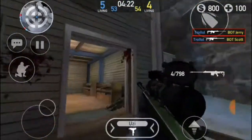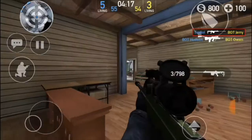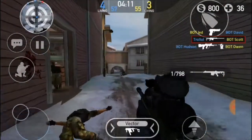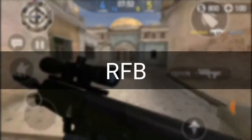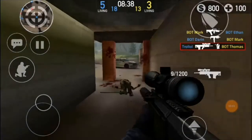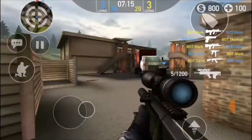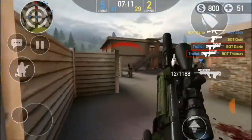I recommend using the M98 for sniping because it's a one-shot kill from the chest and above, and it's a good sniper rifle in general. As for the RFP, I recommend that gun for beginners because it's semi-automatic and it feels like a desert eagle with a scope on it.